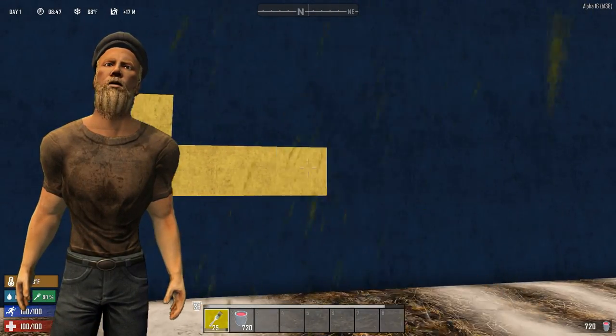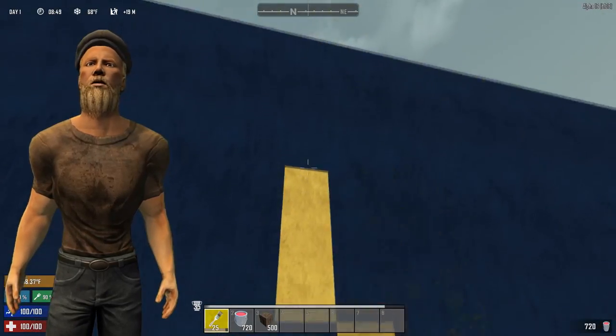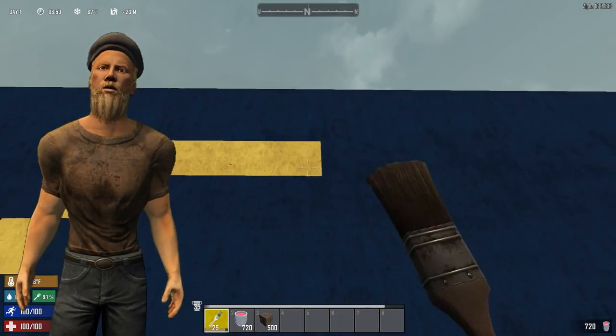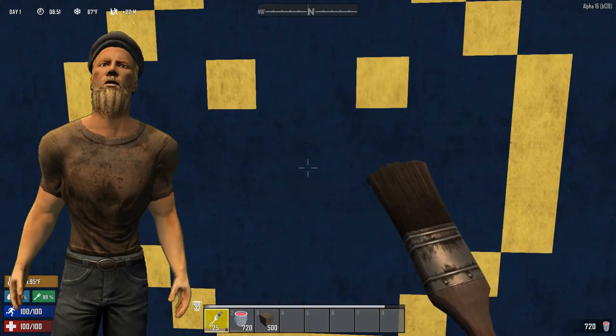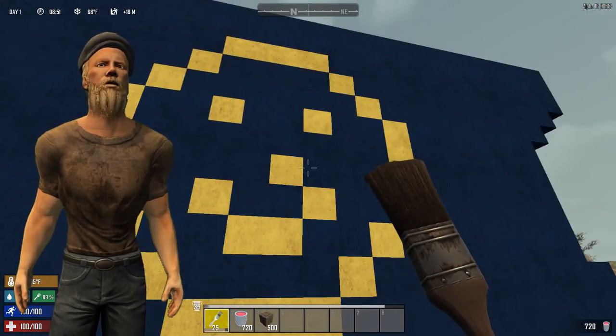Hello guys and girls, welcome back to another 7 Days to Die guide. Are you interested in painting your house to look like it's made entirely out of metal, even though it's just plain old wood? Or maybe you're just bored and would like to paint? Well, in this guide we will go over the new painting system Alpha 16 brought us, so let's get right in.